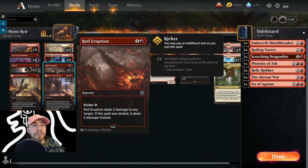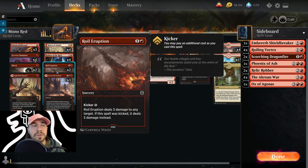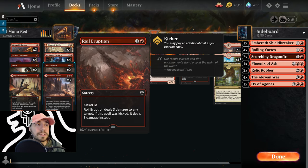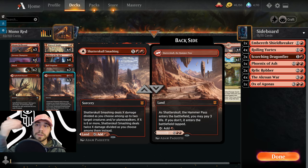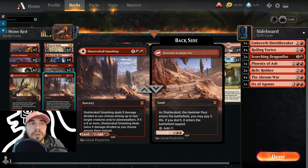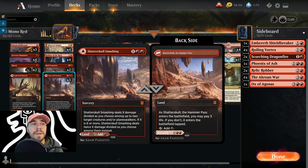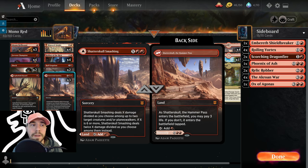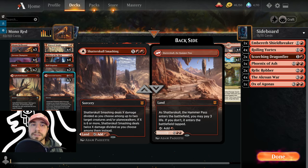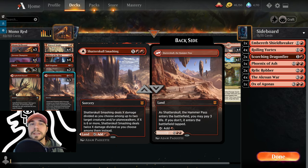Then we've got Roil Eruption — a sorcery with a kicker of five. It deals three damage to any target, or five damage if kicked. Nice one over the top. Additionally, for taking out creatures and Planeswalkers, we can cast Shatterskull Smashing — split X damage between two targets, and if X is six or more you can double that damage. It's also a modal land: pay three for it to enter untapped, otherwise it comes in tapped.